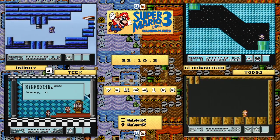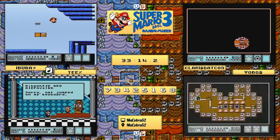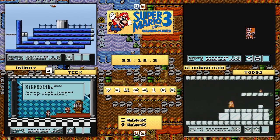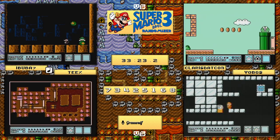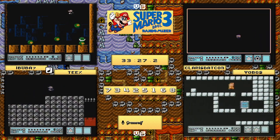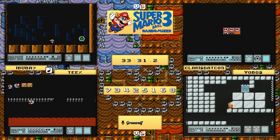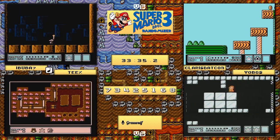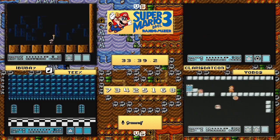Meanwhile claris.com is still figuring out his route, looking for one more. He sees a two-panel level and decides not to pursue it. claris.com will find a hand - look for the intentional takedown, he will get it. Meanwhile ibuba7 is currently finishing off his own level, with claris.com having just a little bit of a problem with the hand levels.